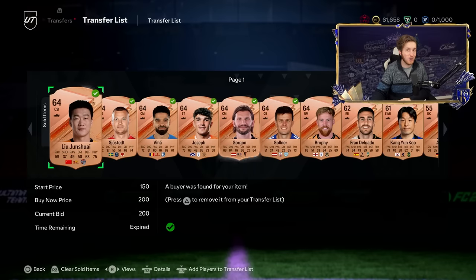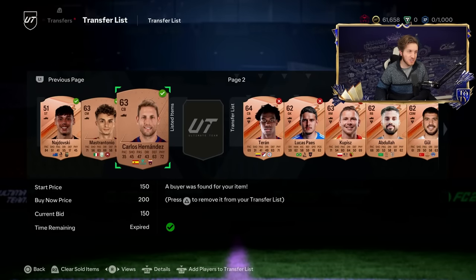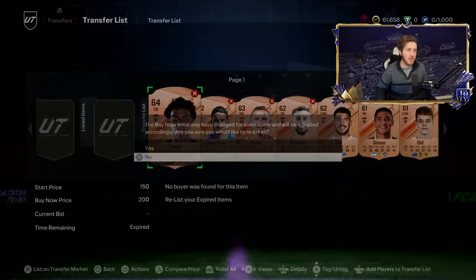Remember, these packs are 750 coins to open, and I've been making 5K, sometimes 6 or 7K on some of these packs. They've been unbelievable. That's what helped me get to 61.6K. As you can see, all these players are sold — you've just got to be really patient.